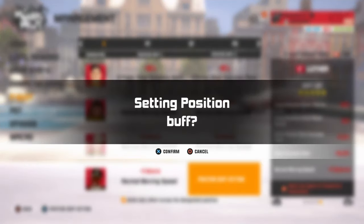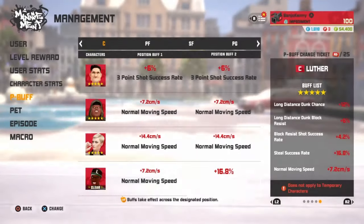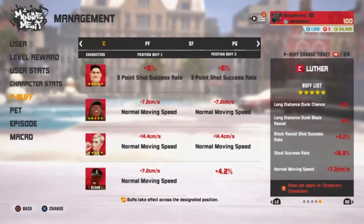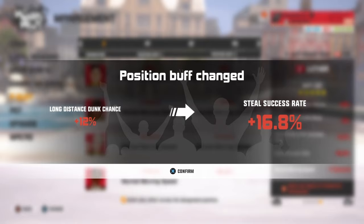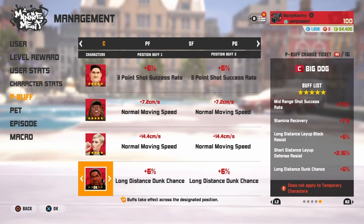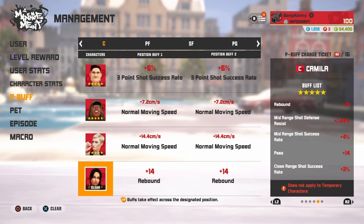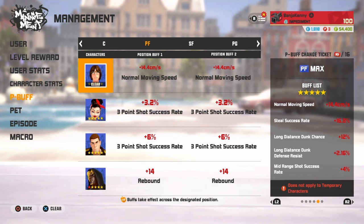I haven't done my Luther second p-buff yet, so we're about to do that right now. I got enough tickets — let me get this movement speed. Still showing success rate... come on coach, where's my movement speed? You can't make this stuff up. Alright, now that I got that situated, let me go back to Camilla for that double rebound. For all my centers, it's very important if you want to be snagging out here.